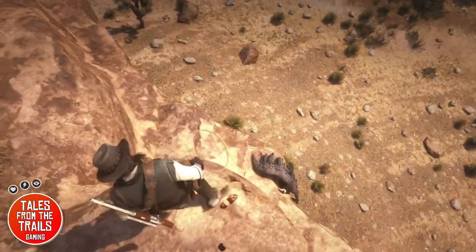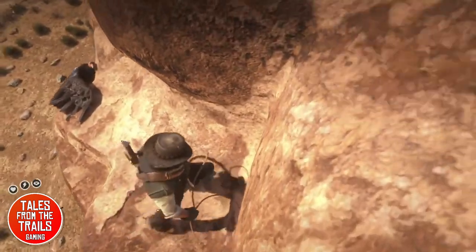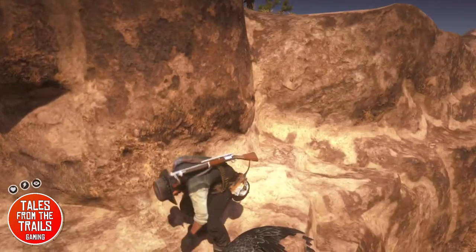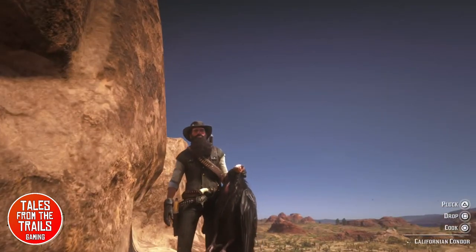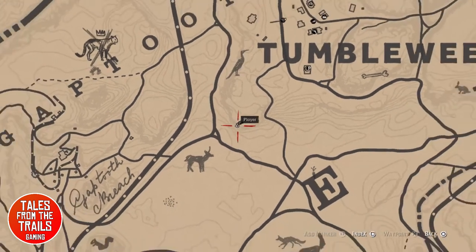I'm just going to go pick it up and we do show the map very, very shortly. Pick it up. There we go. I think I used a bolt action but I wasn't bothered about the quality. And this is the map — just south of Tumbleweed on the cliffs.